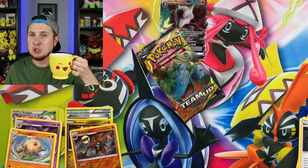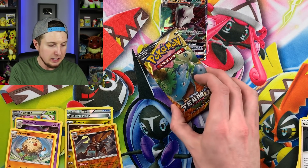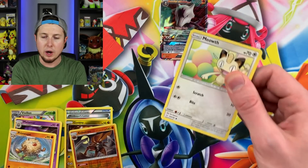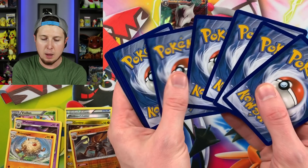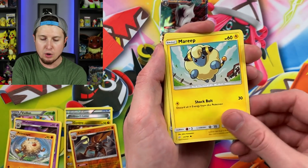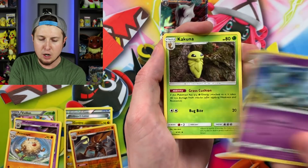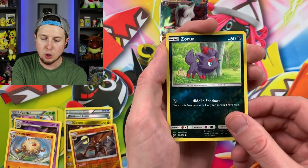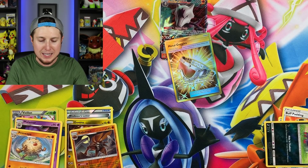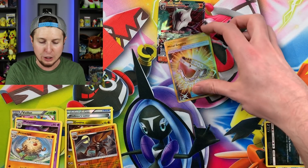Another Team Up booster pack — the last booster pack from this GX collection box. Let me take a drink from my Pikachu mug right here for some good luck. We have a Meowth, Nidoran, Ferroseed, Charmander, energy, Millefeene, Kricketune, Bufffant, Brionne, Saloura — and oh! We have a secret rare Pokemon card! That's right, breaking family, we got a secret rare Metal Goggles from our Alolan Marowak GX collection box, and it is beautiful. I knew taking a drink from my Pikachu mug was going to bring us some good luck!